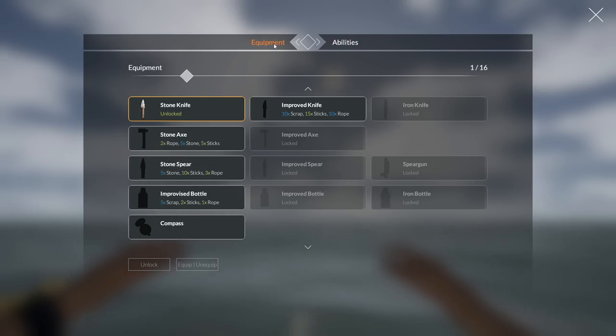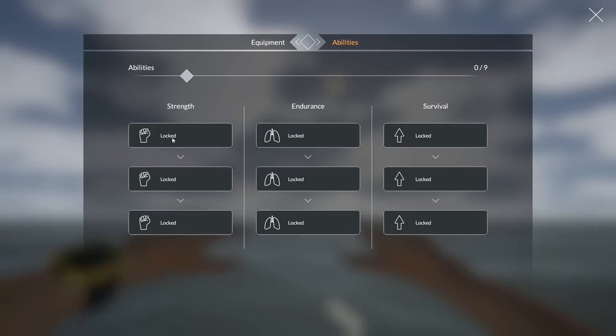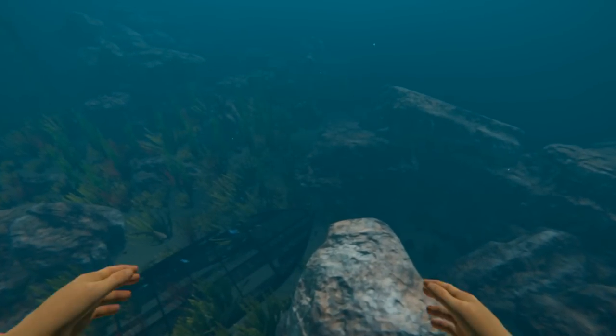You need five stone — I'm pretty sure I don't have anywhere near five stone. Here are your abilities: Strength, Endurance, Survival — all locked. Strength will do things like let you harvest more, Endurance will probably let you breathe longer underwater. I thought this would tell you what they do but it doesn't seem to. We'll find out as we unlock things.